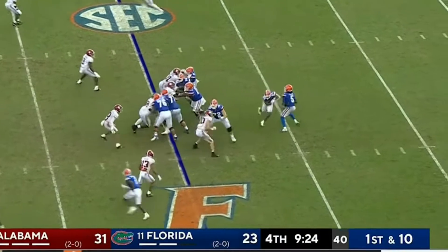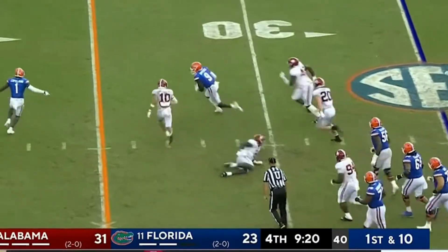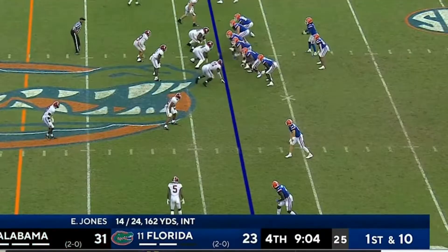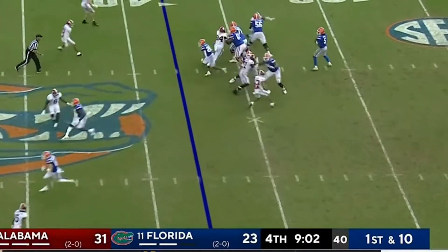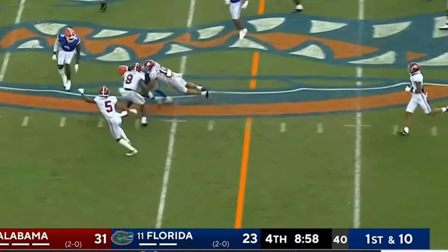Jones to take the snap — he's played a whale of a game. He rolls the throw, dumps it short — complete. Zipperer. Originally committed to Ohio State and then when Dan came, switched to Florida. Now he does it with his legs here. Emory Jones first down run.